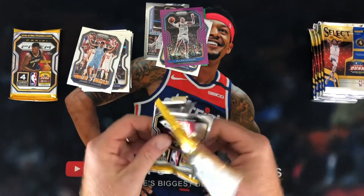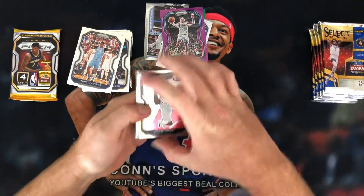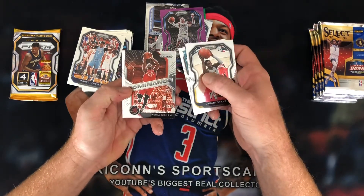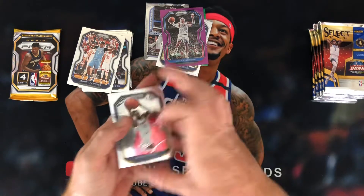This is our next to last pack, and then we will move on to our Select box. We got a Jeremy Grant, Grant Riller, Dominance of Pascal Siakam, and a Robert Williams III.